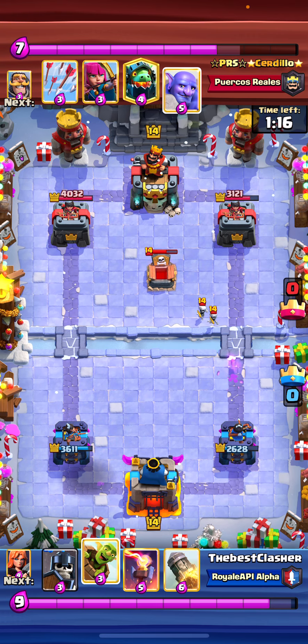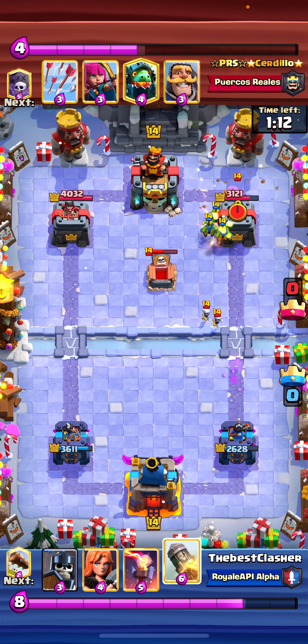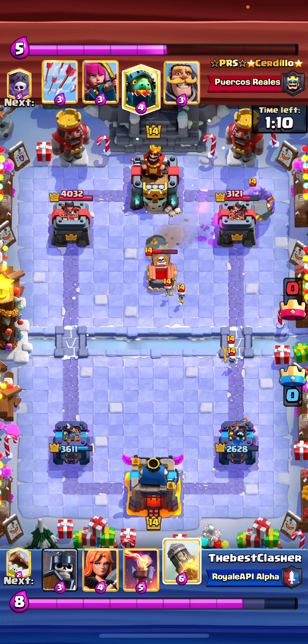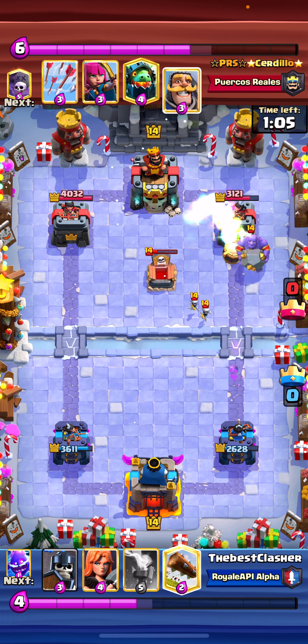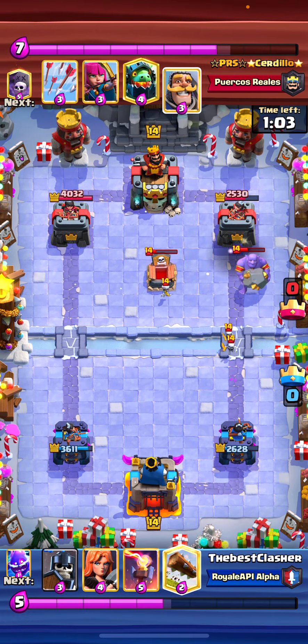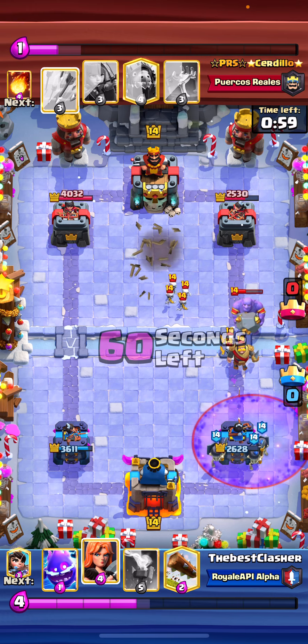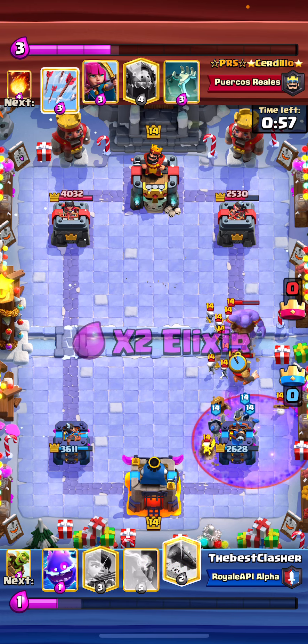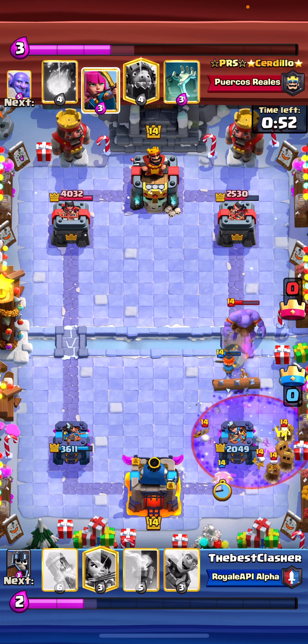Our main goal is to bait out his spells and also make sure this allows for our guards to survive and actually not die to his arrows. He goes in for another push here, so I play my guards to defend, then Valk, and I wait a little bit before going for a log to clean everything up.